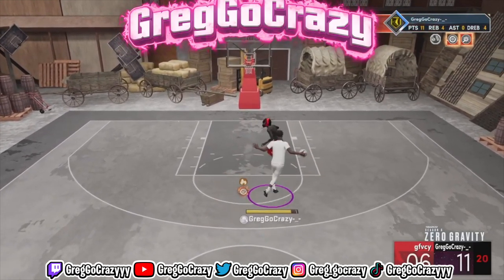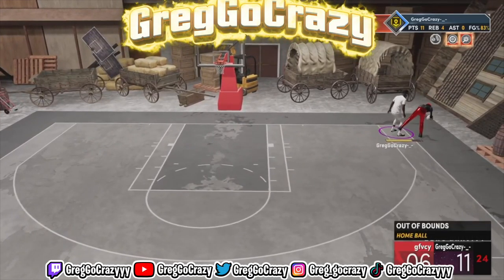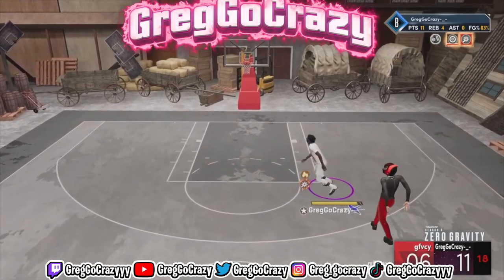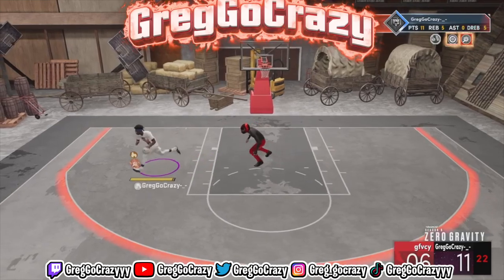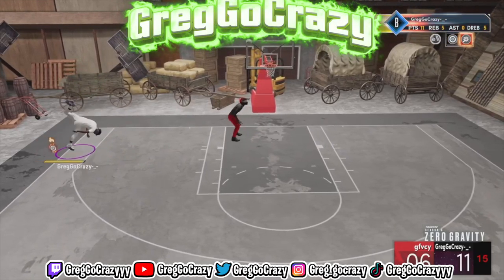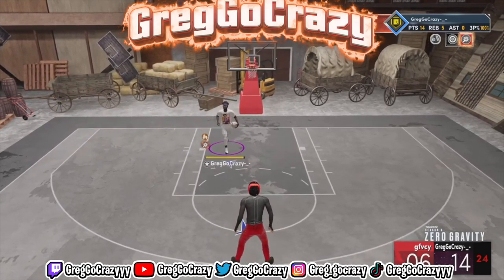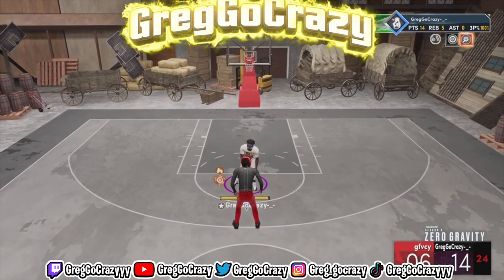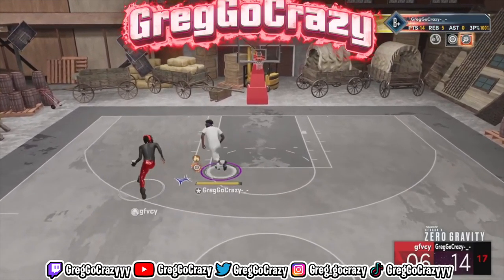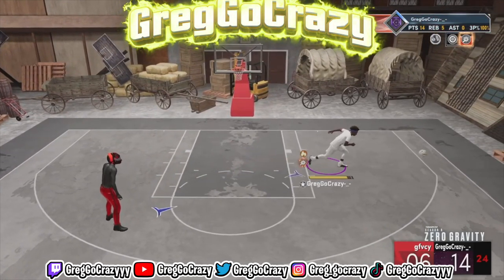Oh my gosh — I hit that boy with a snatch back but I ended up messing up the shot and breaking the clip. I was a little mad. I had him broken and they just made me miss. At least I'm trying to hit him with a snatch back but he's not going for it. So I ended up pulling up green bean in the corner. As you can see right now the score is 14 to 6 — this boy can't buy a bucket.